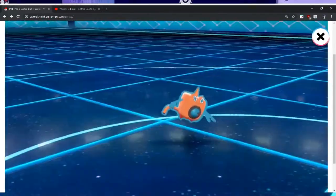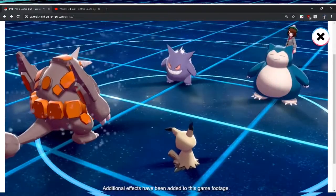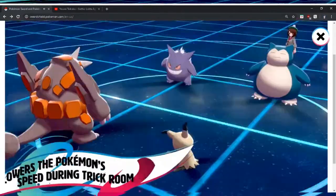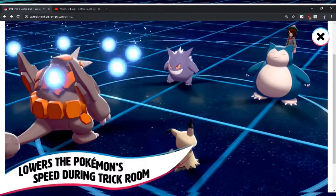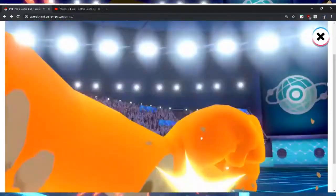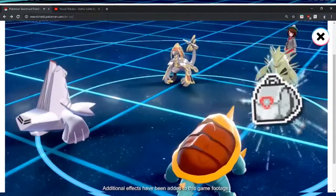It also affects your ally! That's so good! Held item: Room Service. That's Trick Room — lowers the Pokémon's speed during Trick Room. Wow. New held item: Eject Pack.